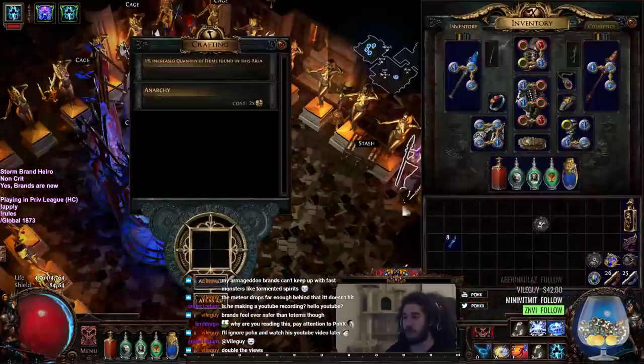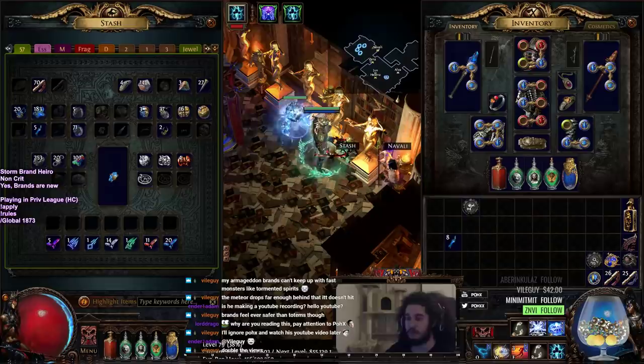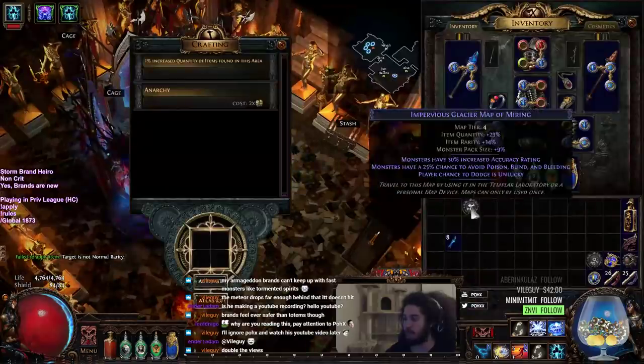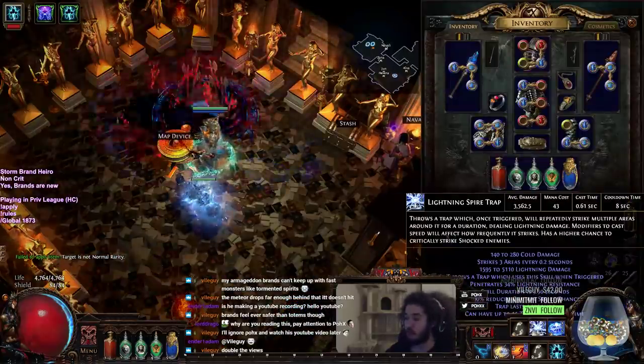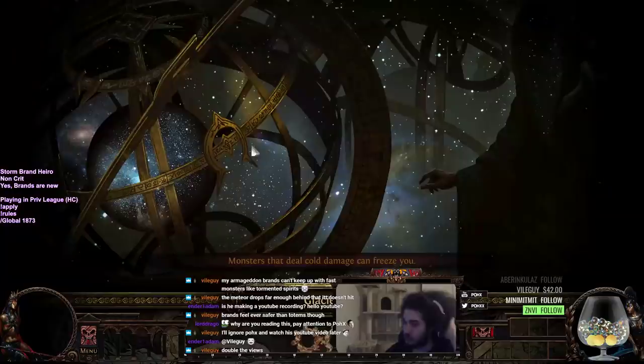Anyway, let's go ahead and run this map. I don't have much to show — I just have a T4, it's my highest map since we're only level 79. Let's go ahead and pop it in. I will note that we're using a three-link Lightning Spire Trap for single target — that's Lightning Pen, Lightning Spire, Control Destruction.